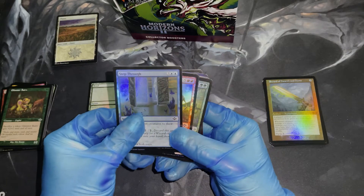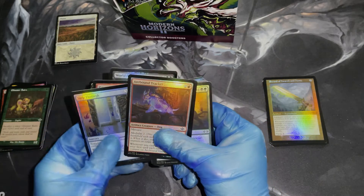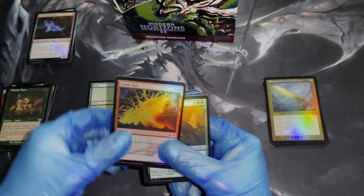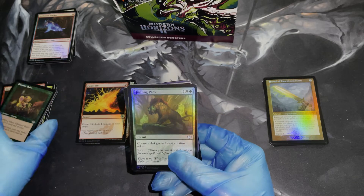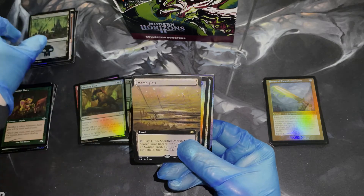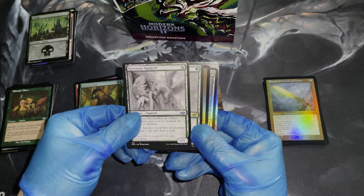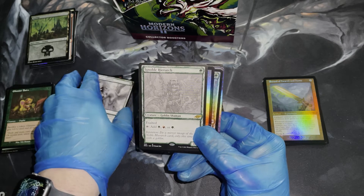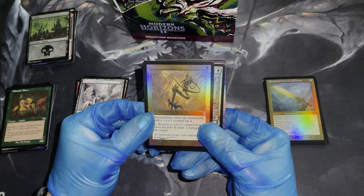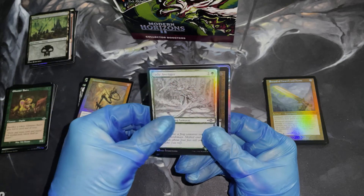So we got our Step Through, a Gargadon, World Weary — love the artwork there — Arcbound Tracker, and Flame Rift is the first Uncommon. We got a Hunting Pack Uncommon — Lucas Graziano, also interviewed him, you can check it out. We got a Borderless Marsh Flats, a Ravenous Squirrel Showcase, a Noble Hierarchs Showcase — very cool stuff — and a Monoskelion Uncommon Foil Showcase. It's hard for me to remember them all.